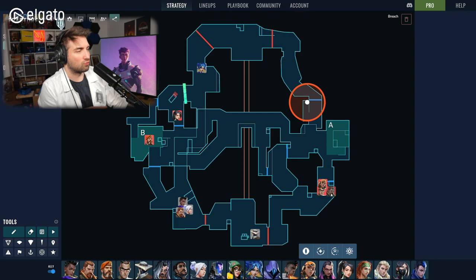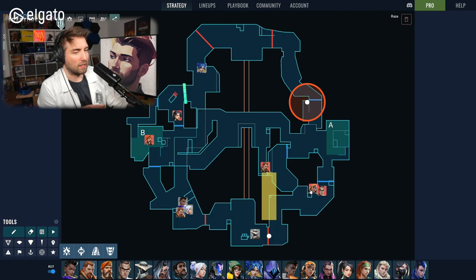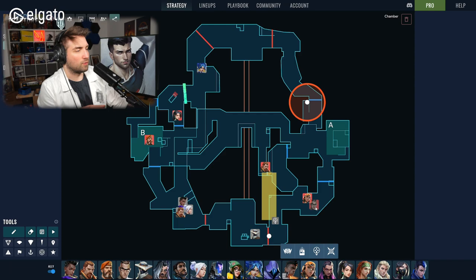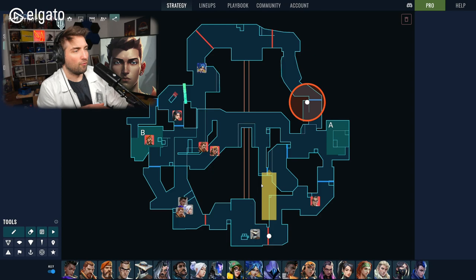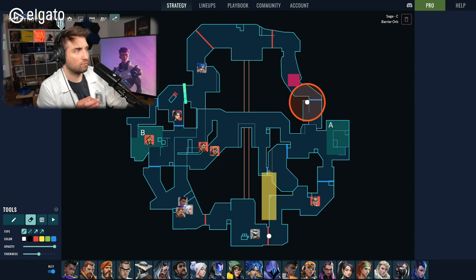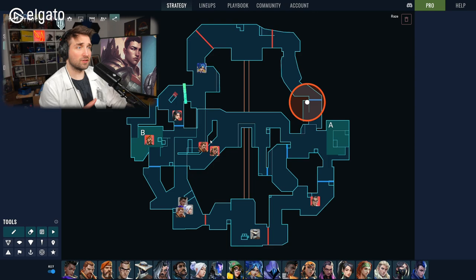What typically happens in ranked with this setup is Chamber is peeking out A main at the beginning of the round when the barrier drops, so is Raze, and Breach stuns across. We have stuns here and paint shells being thrown onto this location. Those two players will most likely rotate towards B while the trap and Chamber are holding the entire area. Both lanes on the A side are fully controlled by one player — they over-rotate, creating a stack on B side — and players attacking it are pushing straight into a trap.